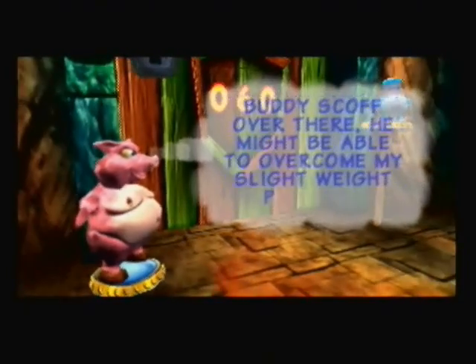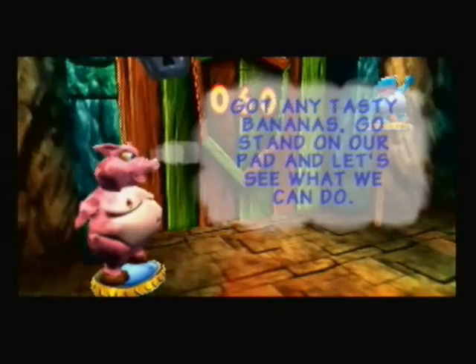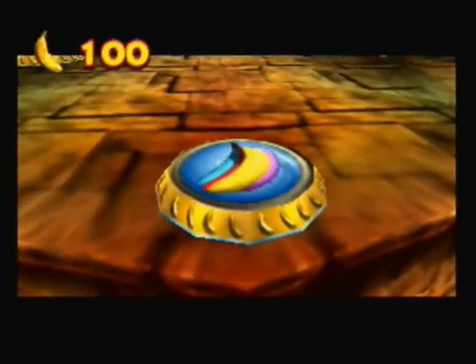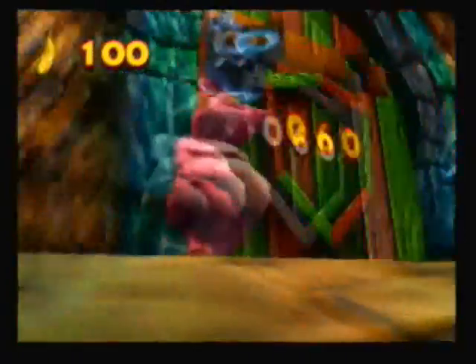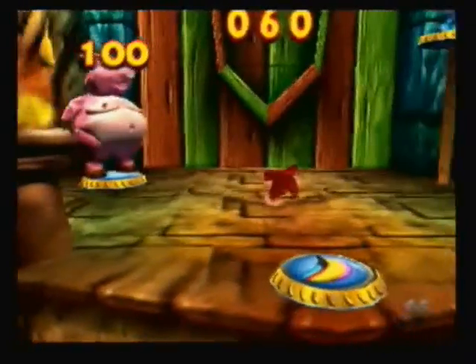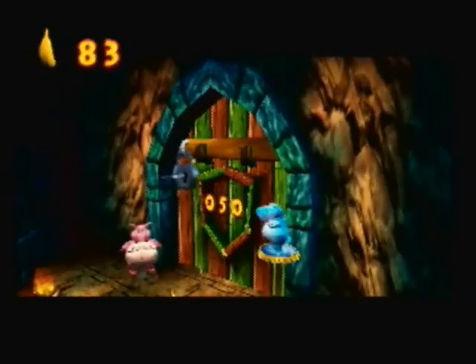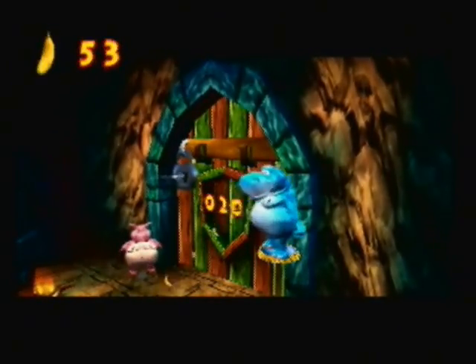These are Troth and Scoff. They're both pig-like dudes. Troth is the one that can actually unlock the boss door for us. However, he can't get up there because he weighs too much. So what we have to do is feed normal bananas to the other guy, Scoff, and basically give him obesity so we can pound the switch down and get the other guy up there to turn the lock.